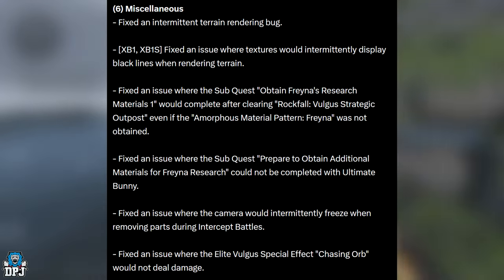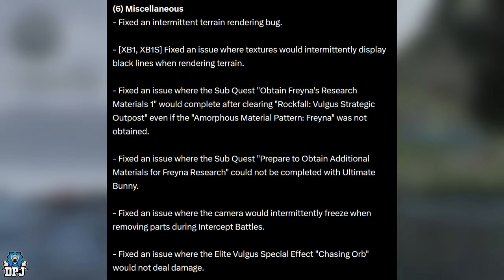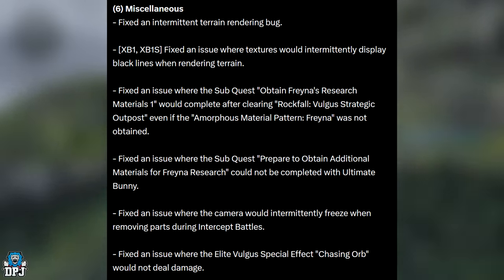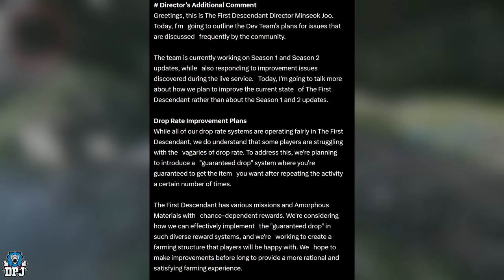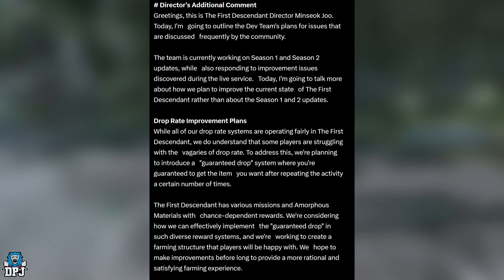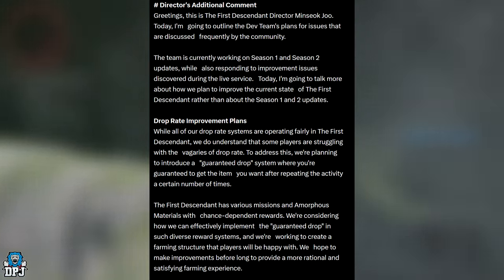There are also some miscellaneous fixes you can see on screen. The director's additional comment reveals information about drop rates. The First Descendant director — Mincyoke, I think — states: 'Today I'm going to outline the dev team's plan for issues discussed frequently by the community. The team is currently working on Season 1 and Season 2 updates while also responding to improvement issues discovered during live service.'